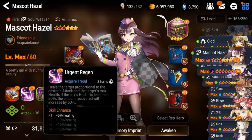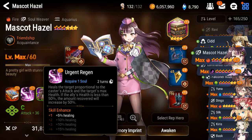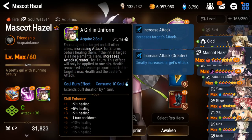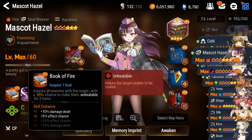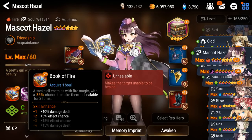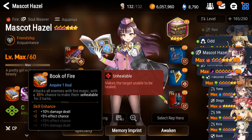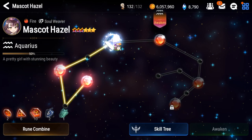Her second skill heals proportional to attack, but I didn't notice it heals very much even when I had the attack set on her. So I just gave her speed. Especially in arena I may not even get a chance to use her second skill — I start with skill three, focus it on Ravi so she gets the greater increased attack, and that might help finish off anyone who remains. Then she also has the Book of Fire, which has a 35% chance to make the target unhealable. This could actually be pretty good for Golem since that little tree is always healing it.